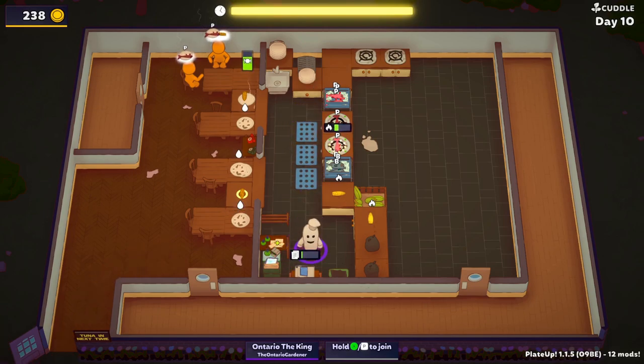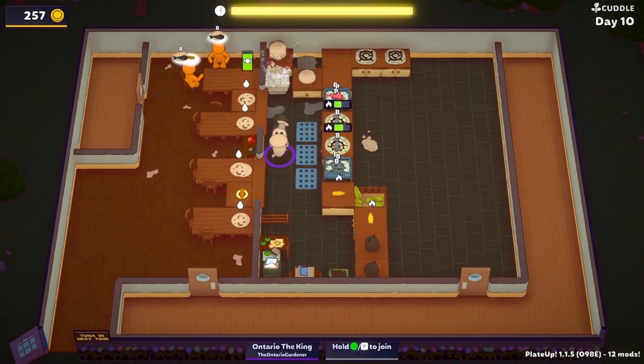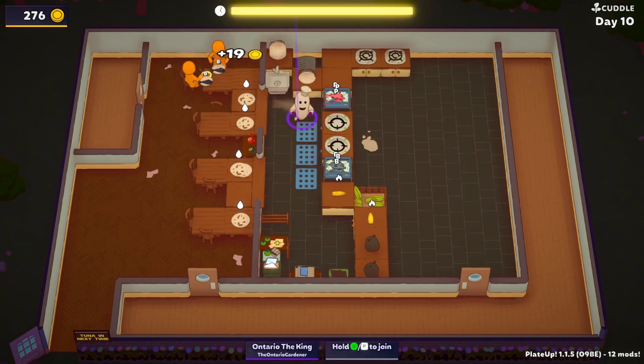I end up doing my research and getting a power sink. The way the sinks go is: soaking sink, power sink, wash basin, dishwasher, back to soaking sink. Depending on what you want, you'll be waiting three more days to get basically what you want. Here I'm just doing the corn, dinking around because you have to wait. With fish it's 19 coins per dish — not a lot of coins.